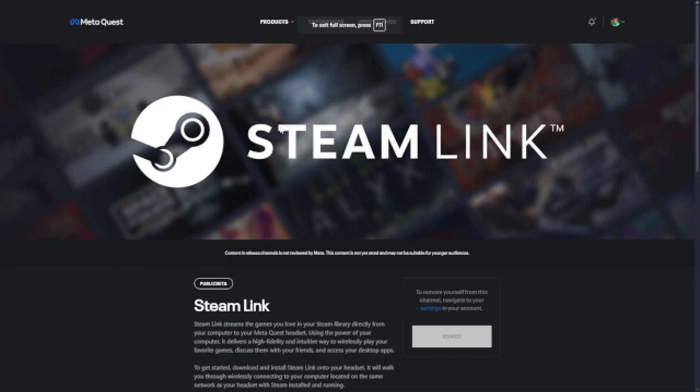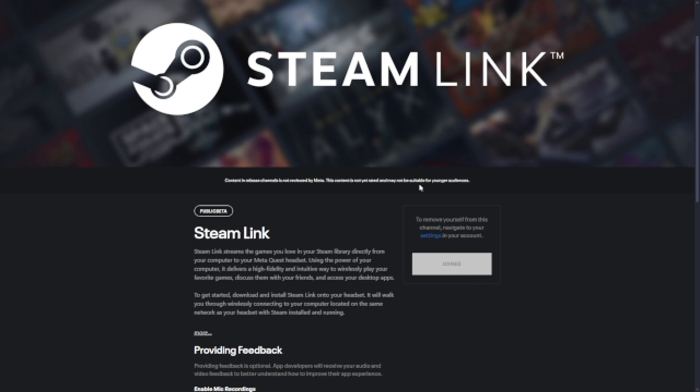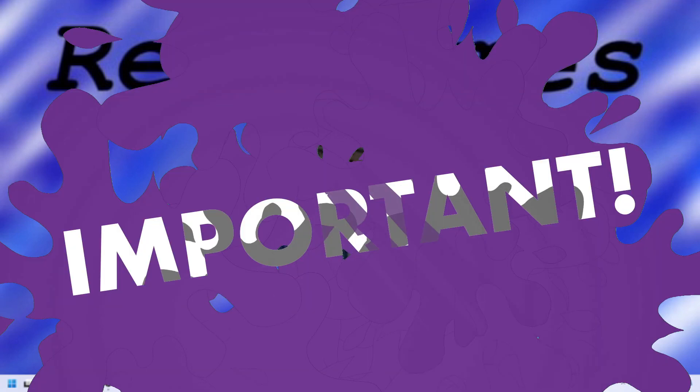Now go to the link in the description to the Steam Link public beta Meta Quest page. Scroll down, there's a little disclaimer, and click Join. That is everything you need to do on the PC side. One important tip I forgot to mention: when you sign up for the Steam Link beta, you're going to have to sign in with an Oculus account. Just make sure it's the exact same Oculus account you use inside your VR headset, otherwise this entire process won't work.